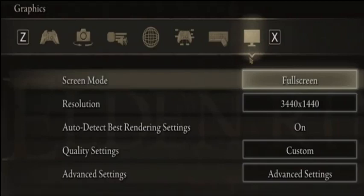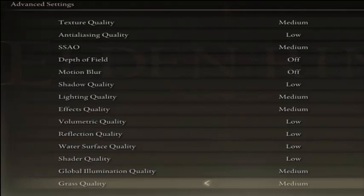Low-end PCs should set this to low. Now for advanced graphics settings — navigate to your advanced graphics settings. I will set these for low and mid-end PCs; if you are using a high-end PC feel free to adjust along the way. Set the texture quality to low or medium — I'll set this to medium as it runs fine for my PC. Set anti-aliasing quality to low.